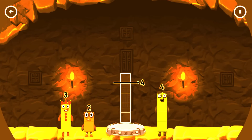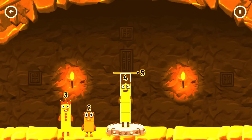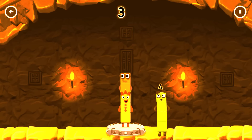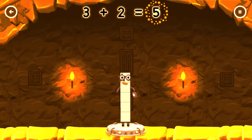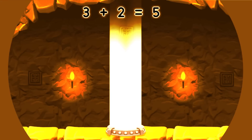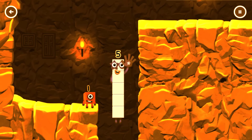Add number blocks to make Five. Five, four — that's too much. Too much. Correct! Three. Three plus two equals five. Five, five, five! Yes, you got it.